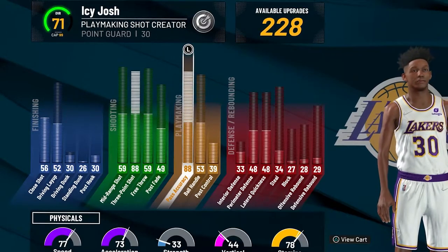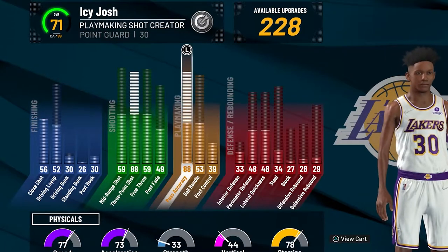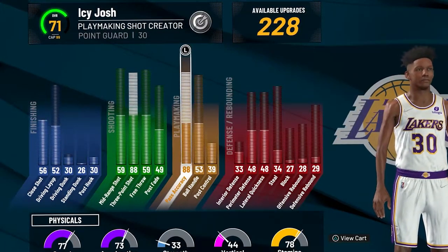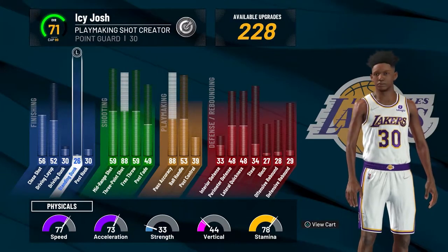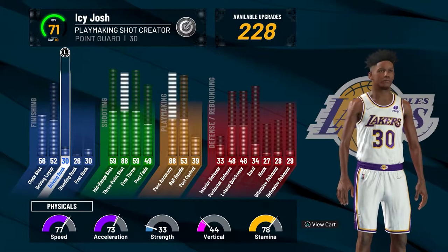If you can't get a lob or a flashy pass assist off but you still want to get an assist, if you drive and then kick out, you get something called an attack assist. It's not as many my points as a lob or a flashy pass, but it is more than a normal assist, so that can help. I didn't touch the dunk on this build because layups give you more my points than dunks — it's only by a little bit, but every little bit counts when you're trying to hit level 40.